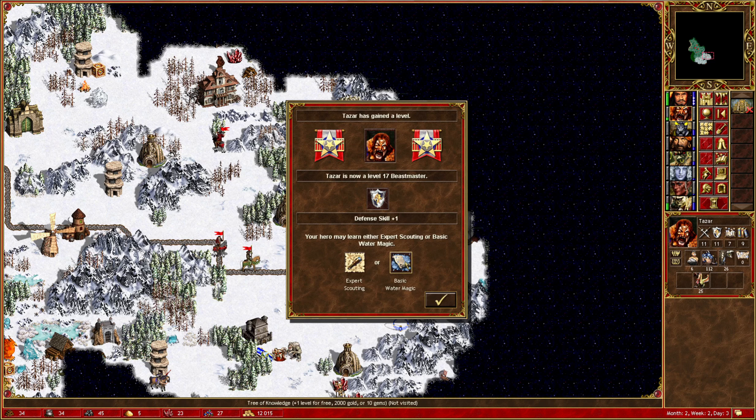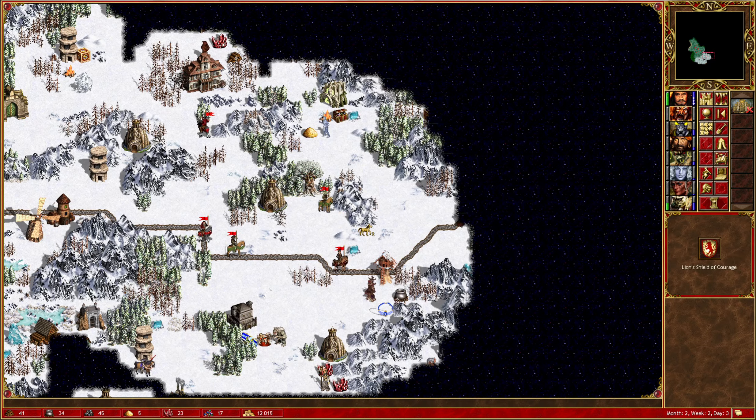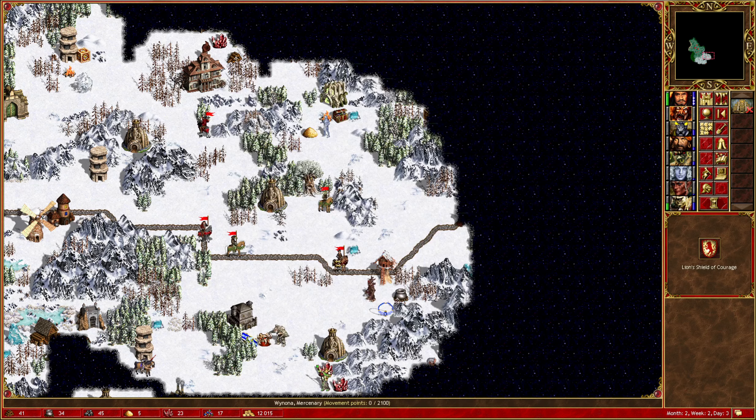6,000 XP to level - which is pretty much these Dendroids, but maybe I'll just take this anyway. Yeah, it's worth 10 Gems. Water Magic! That's absolutely beautiful - that's exactly what we wanted, is Water Magic. Fantastic. I really couldn't have asked for more there. So we got Water Magic and a Lion's Shield of Courage from that fight. That was well worth us taking it then. I was a little bit unsure if that was worth it when we were actually starting to look at it, but nope - that was absolutely well worth it.